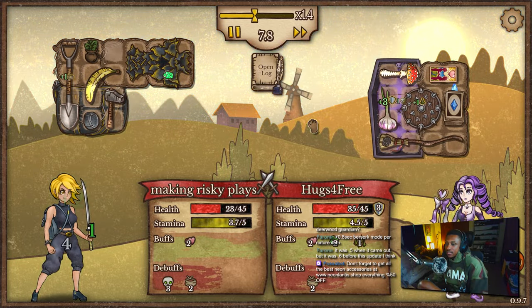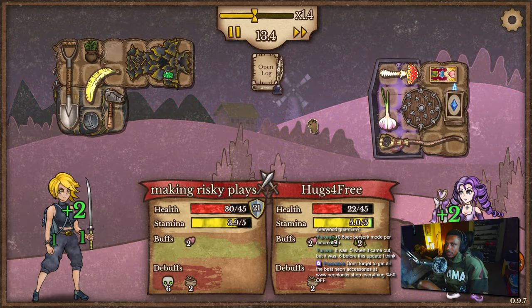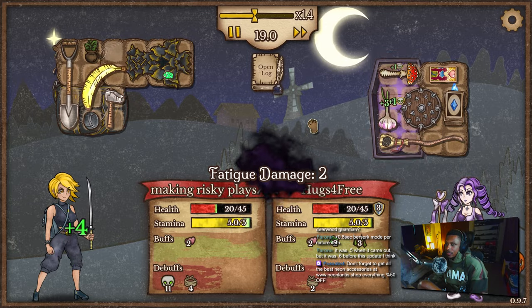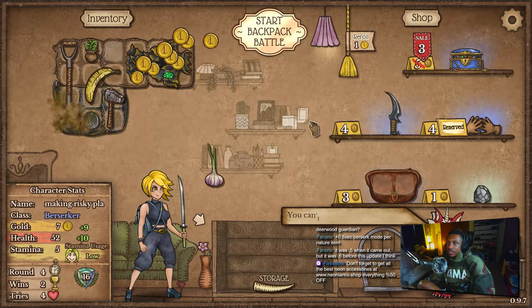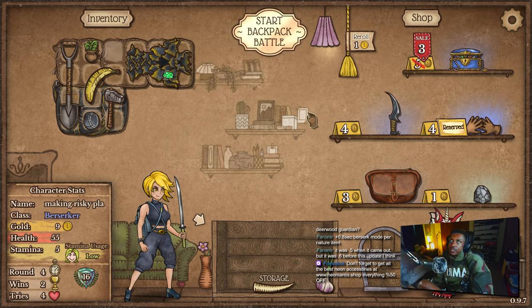Spike shield — that is not good. Berserker mode came in clutch right there though. But that poison is at 11, even with my poison resistance jewel. My baby poison resistance jewel. Box of riches on sale.